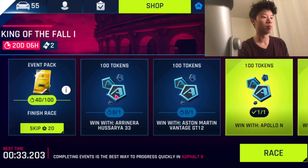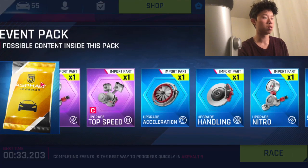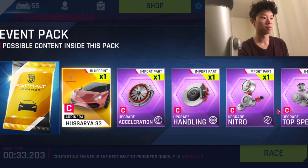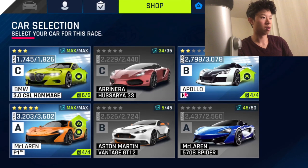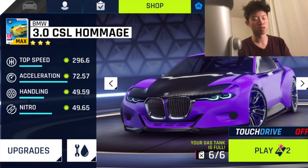It's in the event pack - there's like 20 items and one of them is the Aranera. They seem to have a pretty good drop rate because I've done 40 races and I only need one blueprint left to unlock this car. As you can see here, 34 out of 35. So I want to do an experiment and see how long it takes to get one blueprint.